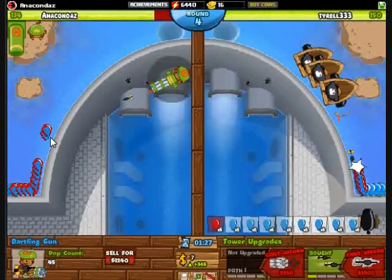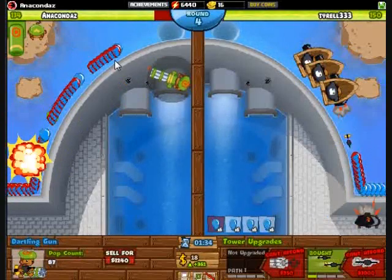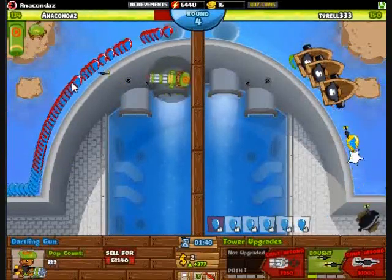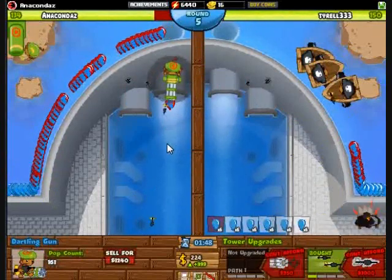We are on Hydro Dam against Tyrell333 — he's actually using my old strategy, which is kinda interesting. I start out with the mortar — crazy, right? But it works, just because I need the mortar for camo detection.